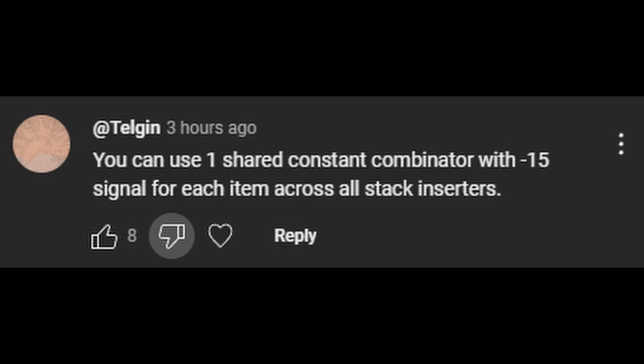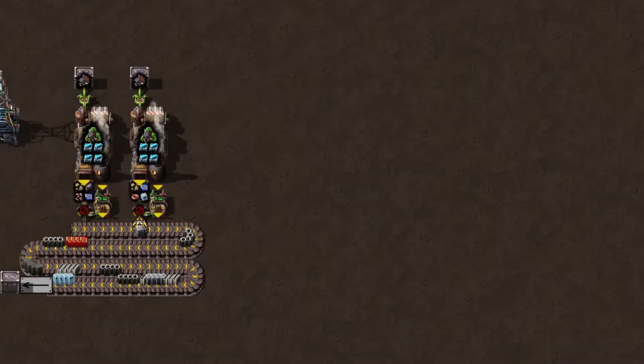You can use one shared constant combinator with minus 15 signal for each item across all stack inserters. Wow, that is really smart. So I had to use it in my base. Here's how it works.